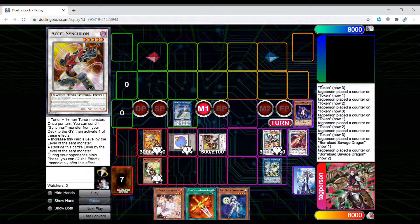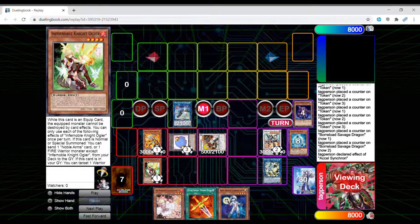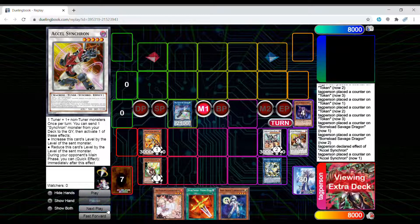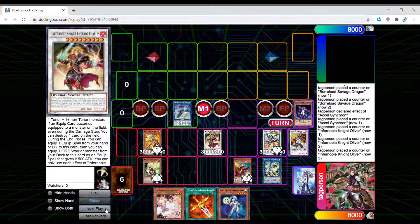It's just a step to get into Charles. What you need to do is use the effect, which lets you send a Synchron card from your deck to the graveyard to increase or decrease the level of Axel Synchron. Obviously we're going to increase, so you're going to send the card we stacked on top of our deck — which was Cyber Synchron — to increase it to level six. Now you have a level six tuner and a level three token, which is another easy Charles. So you can go ahead and equip it now with Oliver, which will make Charles untargetable.